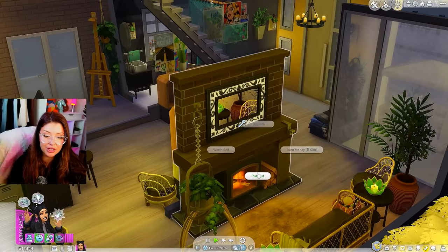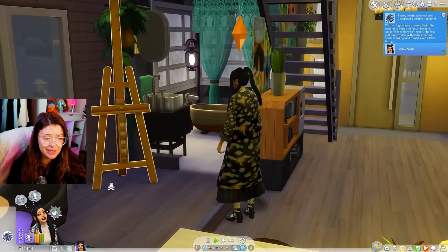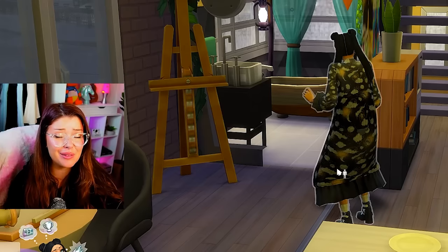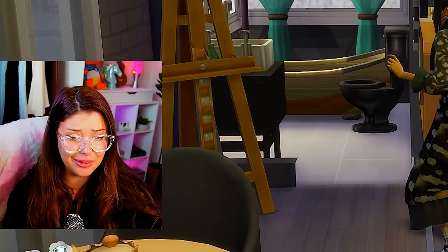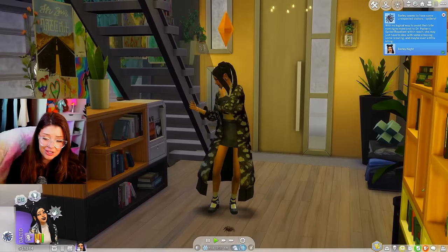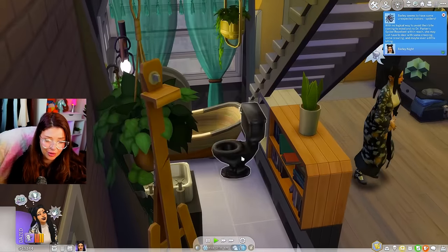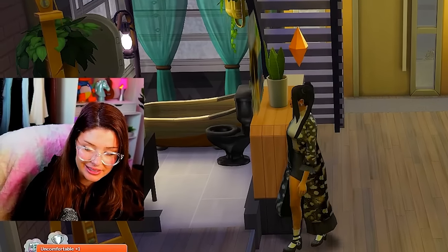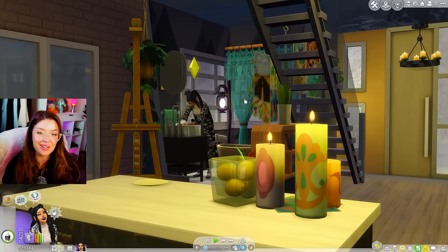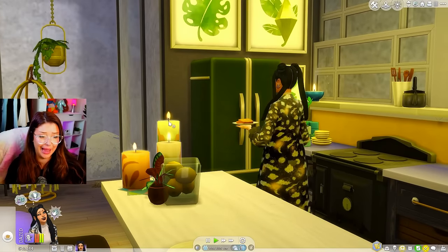We're going to walk away from Bulbas. I think everyone else has left. Before we take that bath, I'm going to put this fire out again. We have attacked by spiders and she's dazed — Barley seems to have some unexpected visitors. Spiders! I freaking hate spiders. They just like fell from the ceiling. She's dazed so she's not thinking straight. They can't kill you, right? She did get bit — am I going to be spider girl? Whenever something happens here, there's a weird noise beforehand. The reaction is always so dramatic.